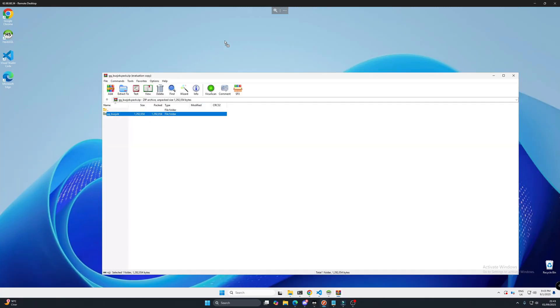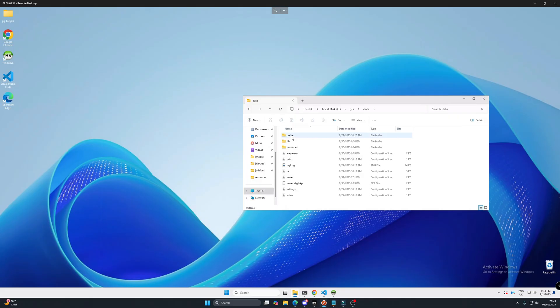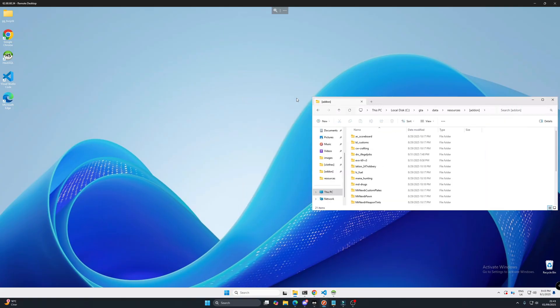Let's minimize that, drag that to our desktop, extracting that. Let's go to our server, open up where we are. So my GTA folder, data, resources. Let's throw this one into our add-ons folder and then click and drag that in.